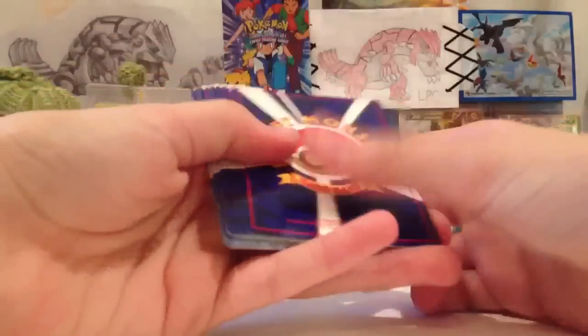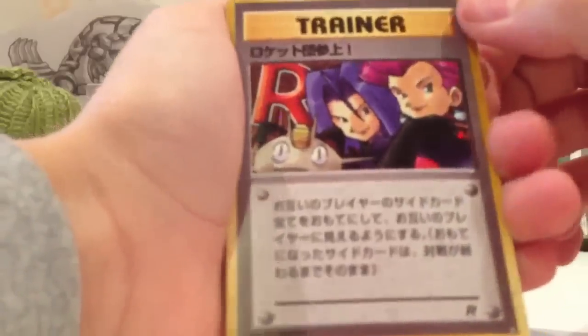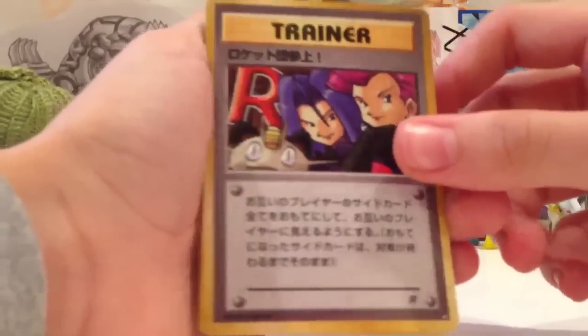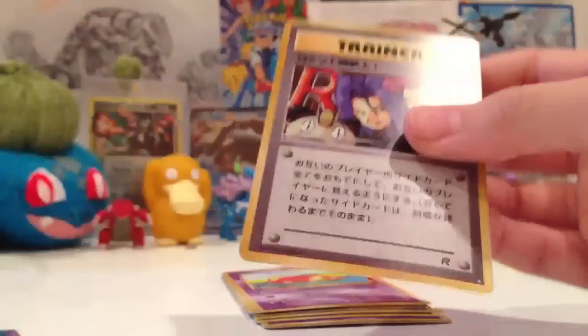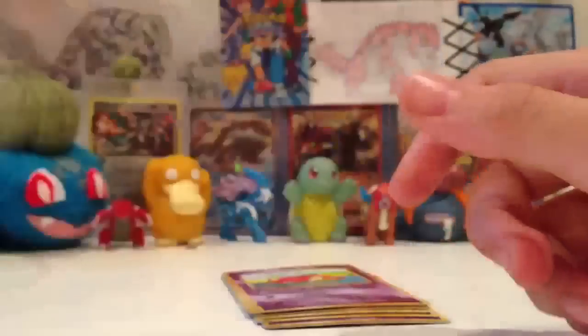All right, so hopefully it's three and then one. Wow — so fresh feeling. I got a hollow Team Rocket, people! I don't know what this is called, but wow, it's hollow. So that's my hollow — my first Japanese hollow trainer. Basically my first old school hollow trainer.